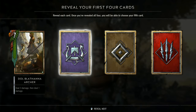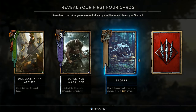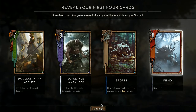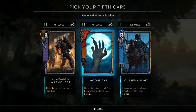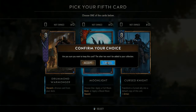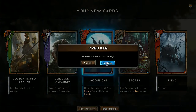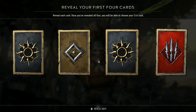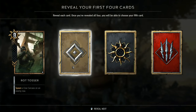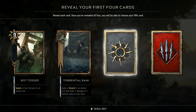Dola, Blathanna Archer, Berserker Marauder, Spores. Fiends are solid — not great but solid. Moonlight — choose one: play Full Moon Boon. That is awesome for our Werewolf and we are picking that. I do just love monster cards — I think they're so much fun and the lore behind them is really great.